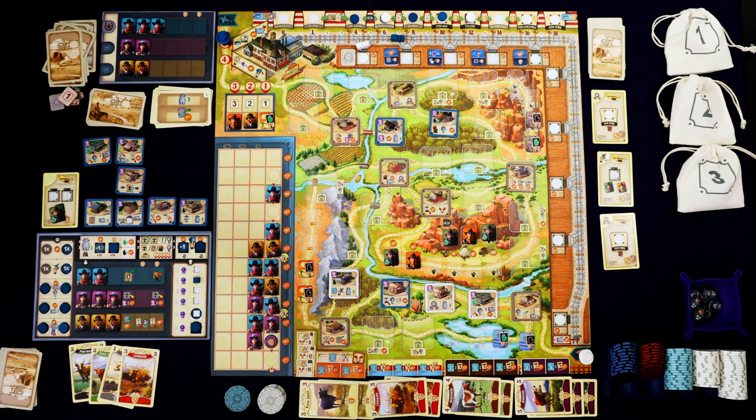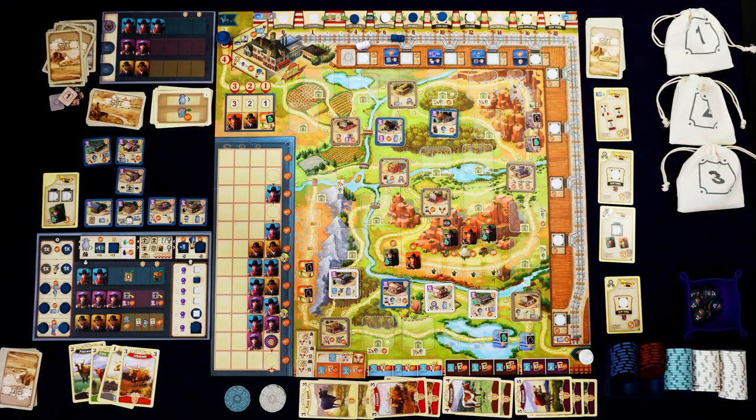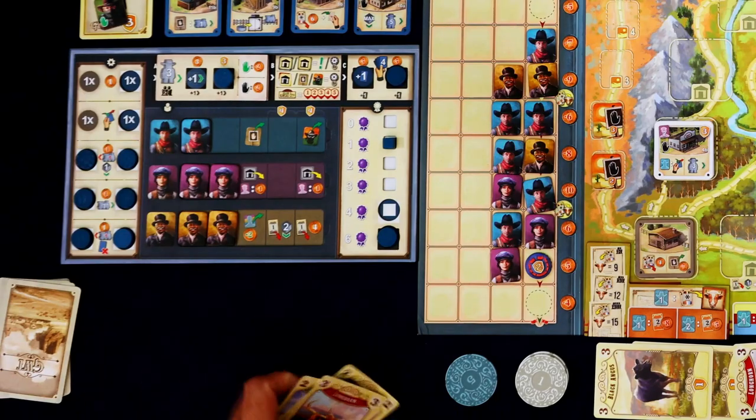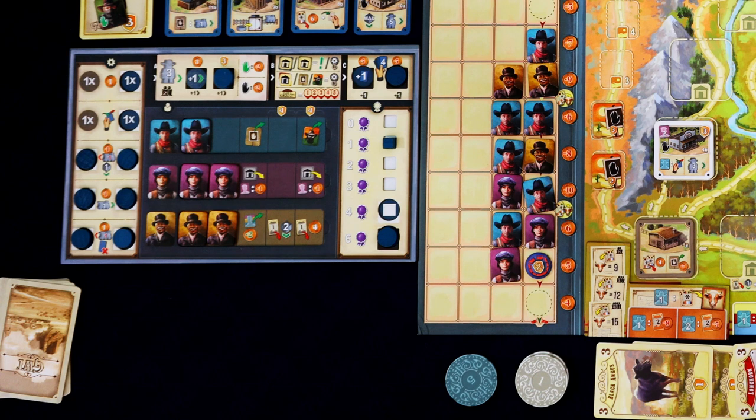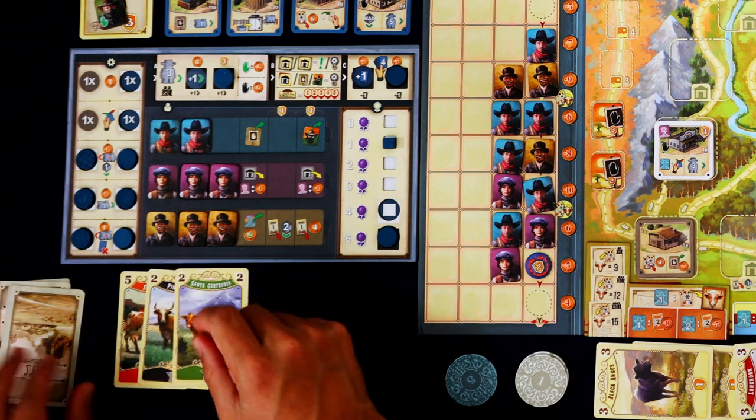I owe two bucks, which is a lot better than it's been. Glad I moved the train up at least a little bit. I've got to discard all those, and now that my hand size is five I get to draw five — this is going to be a powerful herd.